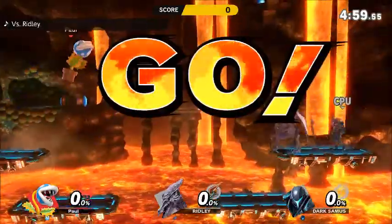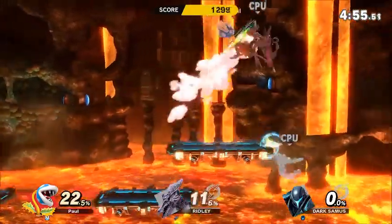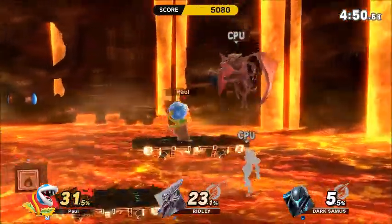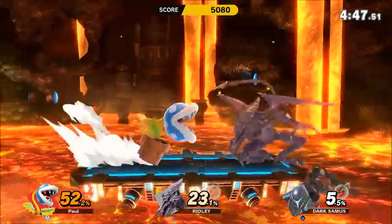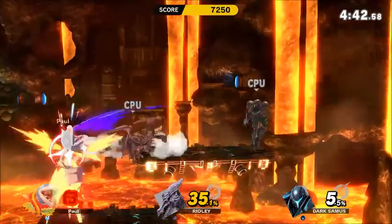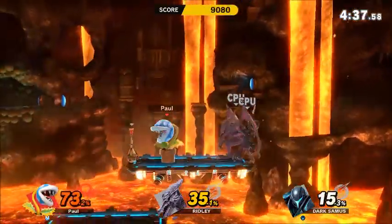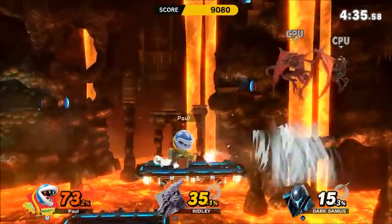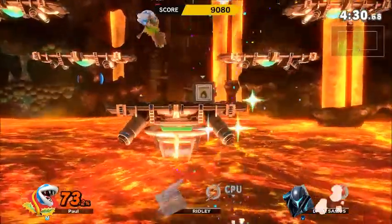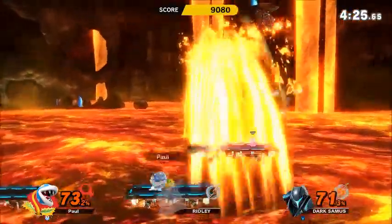First off, in my opinion, Piranha Plant's moveset is one of the most fun and diverse in the entire Smash roster, up there with the Wii Fit Trainer. Even though he's considered an entirely new fighter, he does kind of give the vibes of Simon Belmont a little bit. Like, his Poison Cloud kind of reminds me of a combination of his Holy Water and the PK Fire of the Earthbound characters. His Up Smash kind of reminds me of Simon and Richter using their whip up tilt.